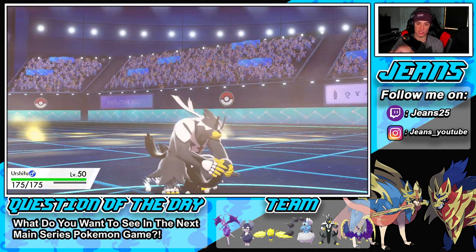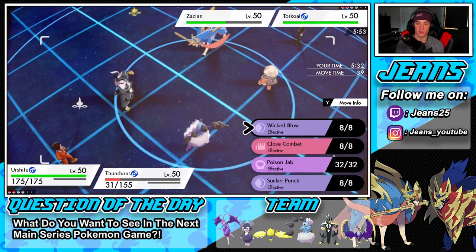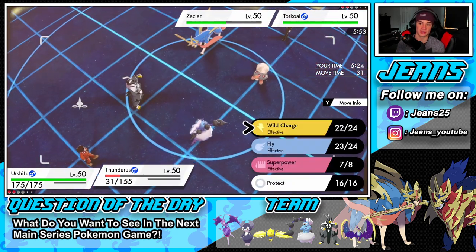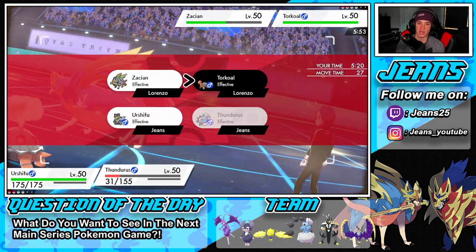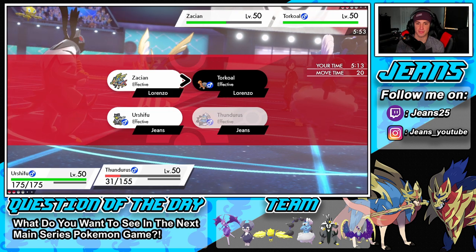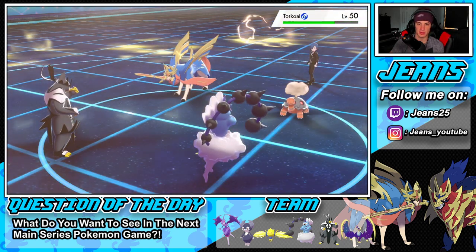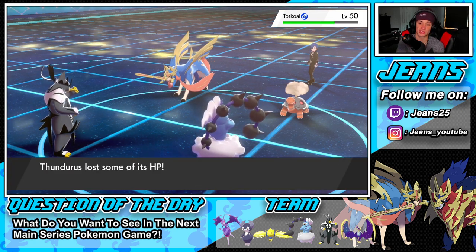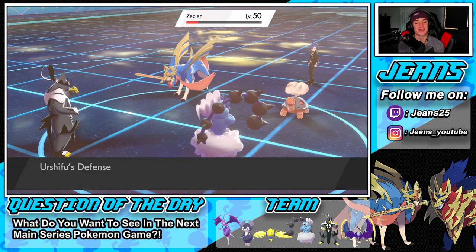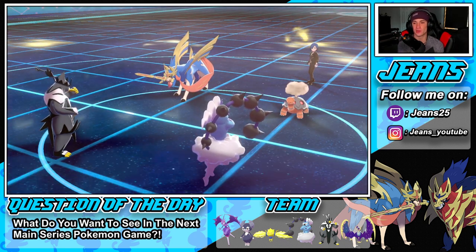Wild Charge doing some damage — we survived on two HP, but we're going to sleep. Close Combat needs to take out Zacian. I should have doubled through with Close Combat — now it's 100% GGs. Sacred Sword comes through and that's the KO. We should have doubled through. He was going for Burning Jealousy with Torkoal — Urshifu might have been able to eat that up, but we end up losing to a very strong team. We go 1-and-1.